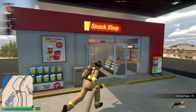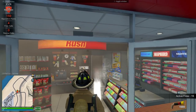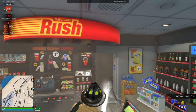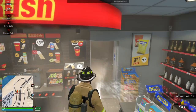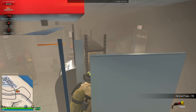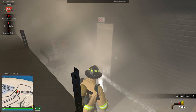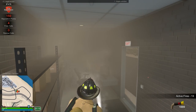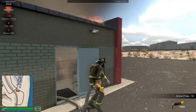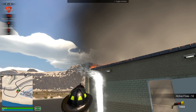Let's go inside and hit it first, then we may need the ladder to get to the source, which I believe is up high. This makes the firefighting feel way more dynamic — this feels pretty awesome. I'll start spraying up here; we might be able to hit it all from here.